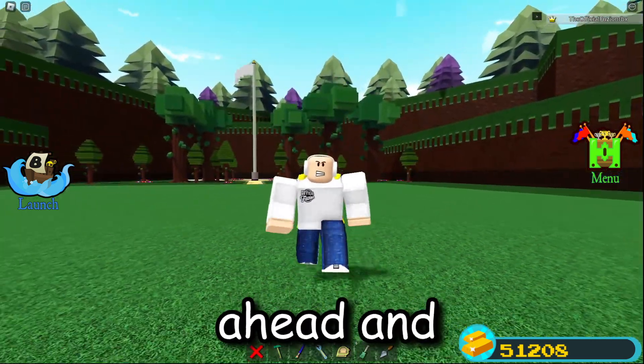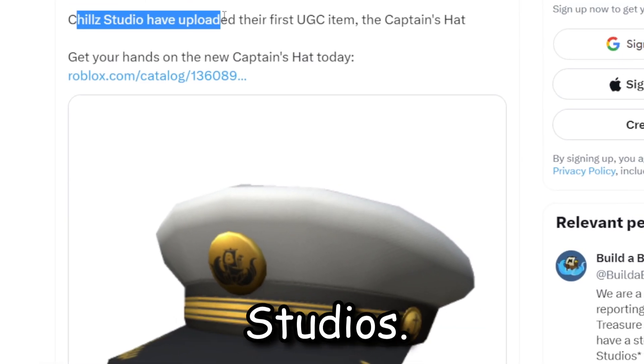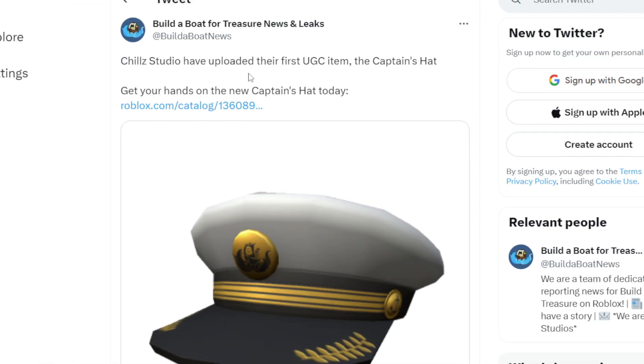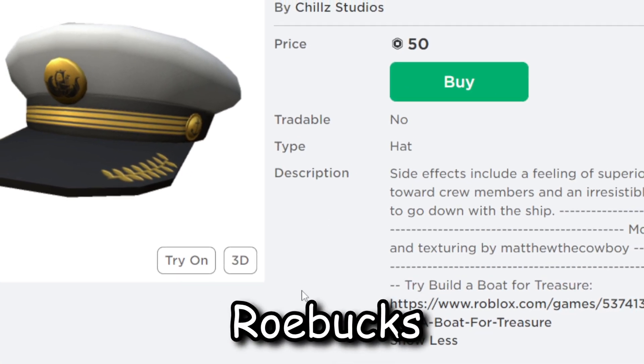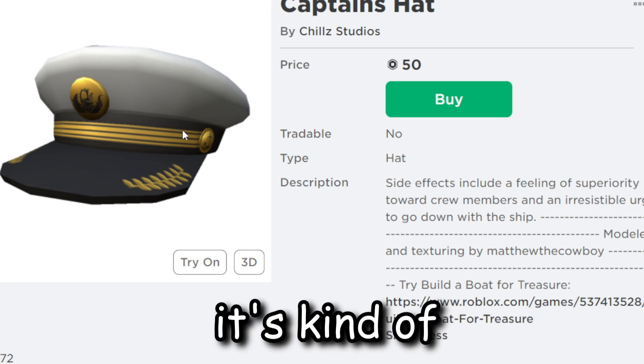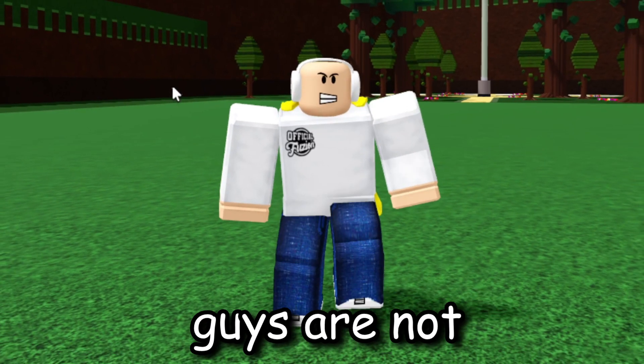You can see right here that Build a Boat for Treasure News tweeted that Chill Studios have uploaded their first UGC item — the Captain's Hat — which is pretty interesting. It's up for sale for 50 Robux right now, and honestly it's a cool hat. It has the Build a Boat logo right on it.